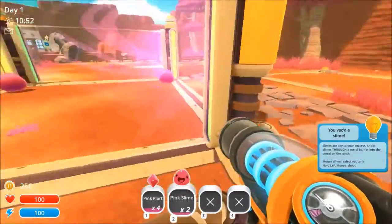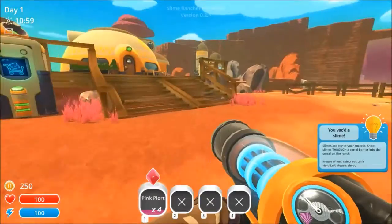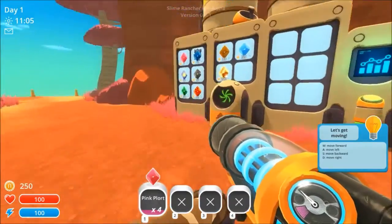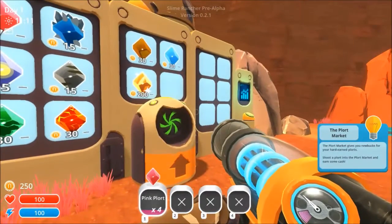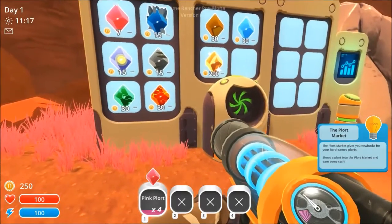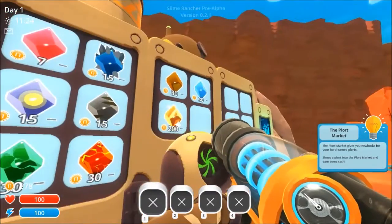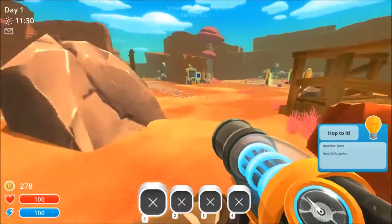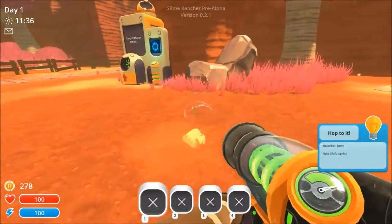That's really what it's called — a plort. This is still a pre-alpha version as you can see at the top. The plort market gives you new bucks for your hard-earned plorts — shoot a plort into the plort market and earn some plort cash. I'll go ahead and shoot that and get more money. It's like raw material I guess — who knows what they use it for. Not my problem, I'll just sell it to the people that want it.